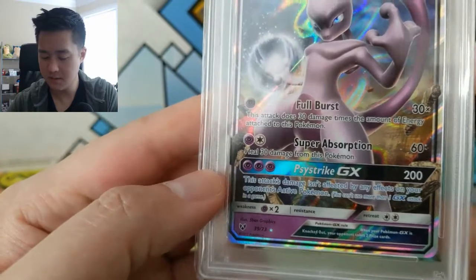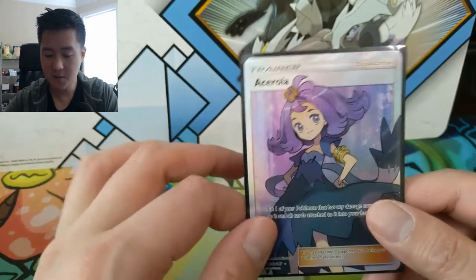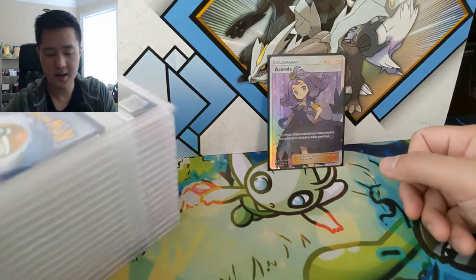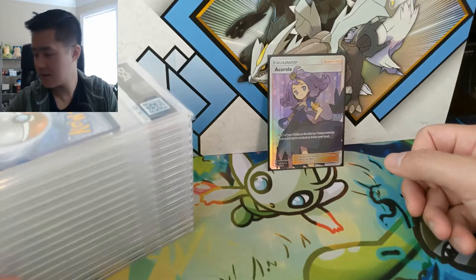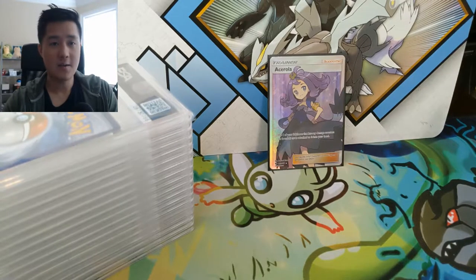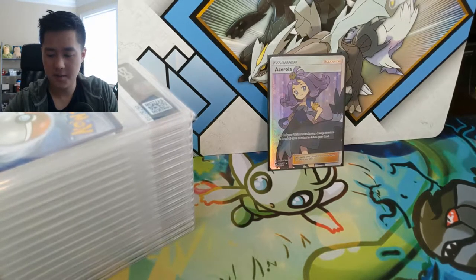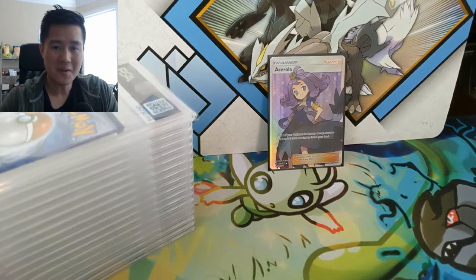The Mewtwo GX card is actually really good — for just one energy you can start laying down some massive damage. Pretty cool PSA cards overall. From our Burning Shadows pack we did pick up an Acerola full art — very nice pickup. If you enjoyed this video, let me know in the comments below and hit that like button. We have quite a bit of the collection still to go through — this is only part two. We are also getting ready to begin our own PSA submissions, just a little pricey so trying to hold off. Hope you guys enjoyed — like and subscribe if you haven't already. I'm Wanted Turtle and I'll catch you guys next time. Peace.